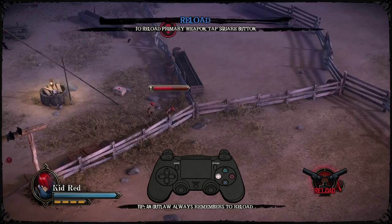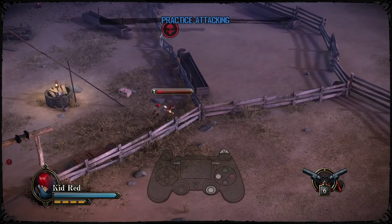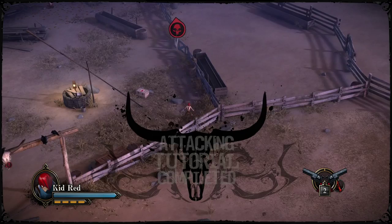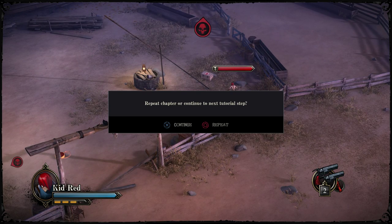Nice. Reloaded that. You gotta wait a minute there to get the reload — you can't just... it's not instant. He's got to put each bullet in, it looks like. Can I zoom in on that? I want to see how I killed that guy. Alright, repeat chapter or go to the next one? I think we'll go to the next one. That seems okay.